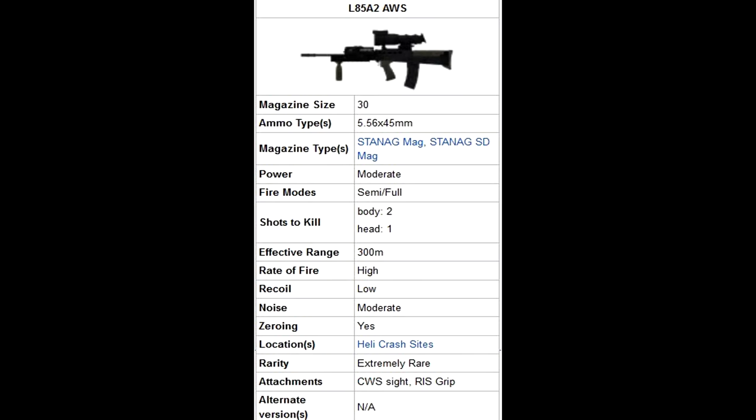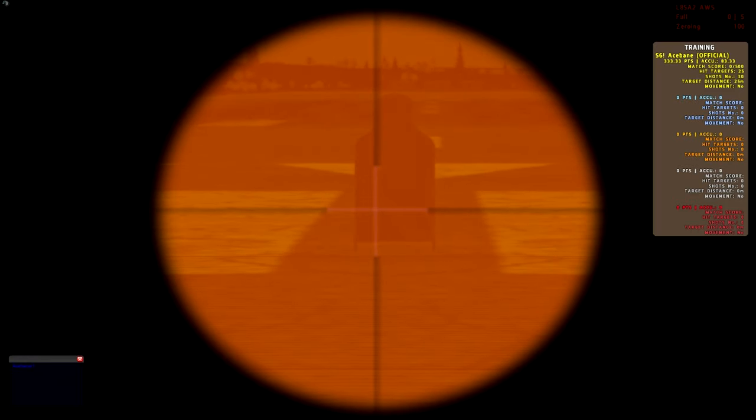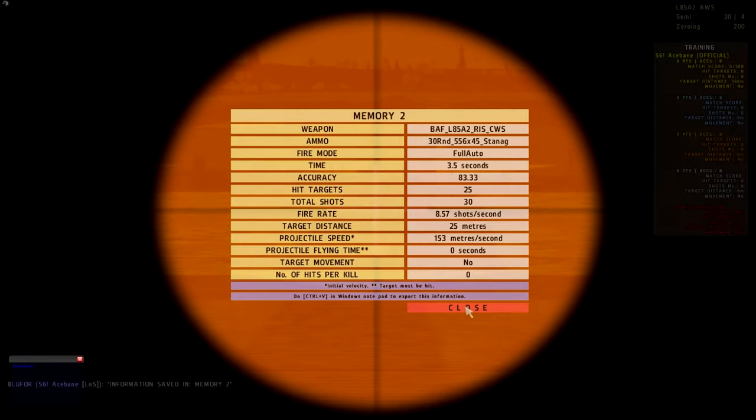Next up we have the L85A2AWS. This thing has thermal and night vision capabilities. The effective range is 300 meters, but it can zero all the way to 800 technically. It fires the 5.56 round just like all other standard M-variant weapons, so the damage is about the same — two shots to the body for a zombie, two to four for a player. I'll be using the thermal sight on a red target, because if I use a human target it'll die.